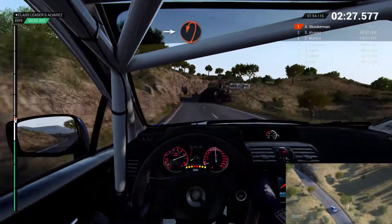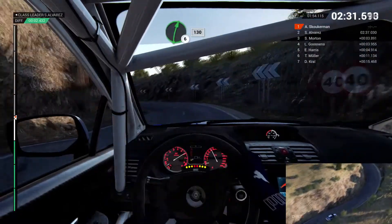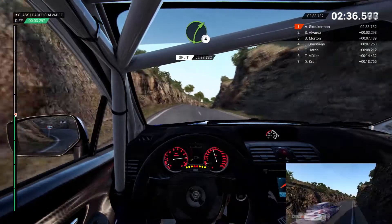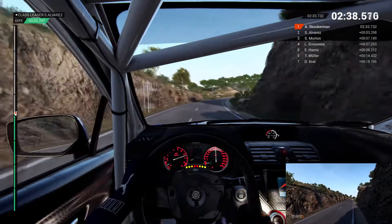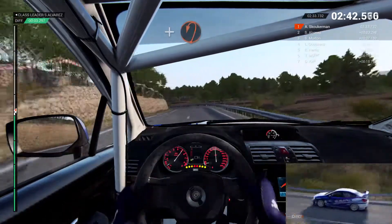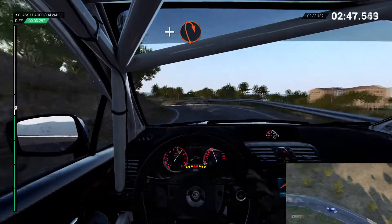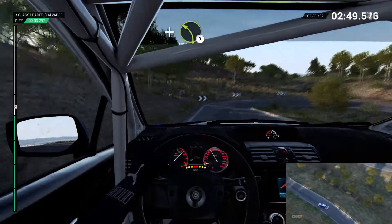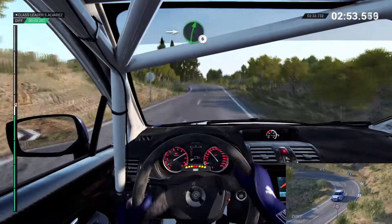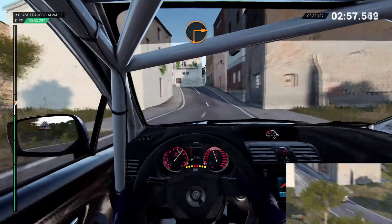Into open hairpin left, long. Sixty. Right six, 130. Right four long. And open hairpin left. Into left four over crest. And hairpin right. And left three over crest. Into right six. Turn square right. And left one.